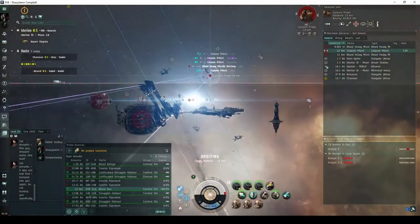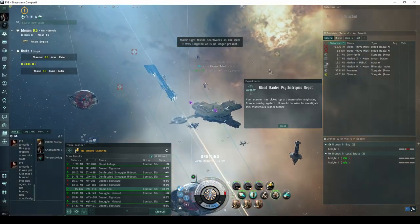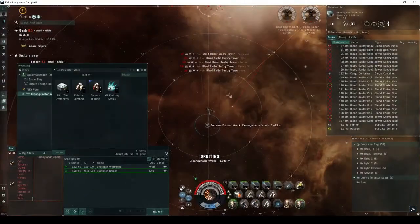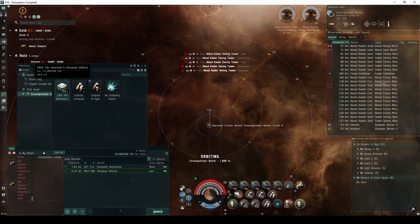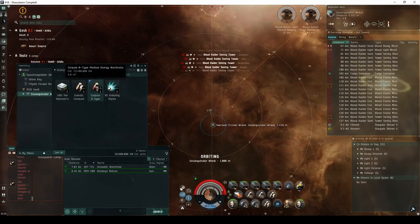It can only be found in high-security space through an extremely lucky escalation from a Blood Den. This site has a decent potential for some extremely high-value loot drops. Only up to battleship-class ships will be allowed into the site.